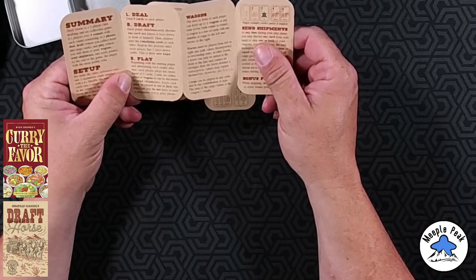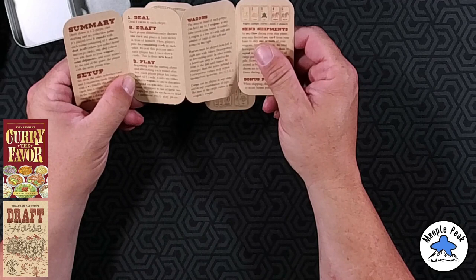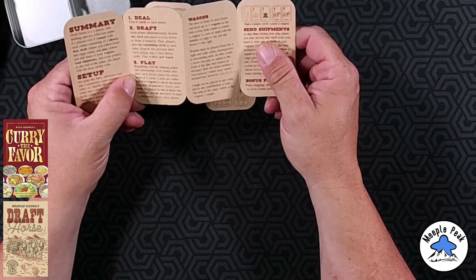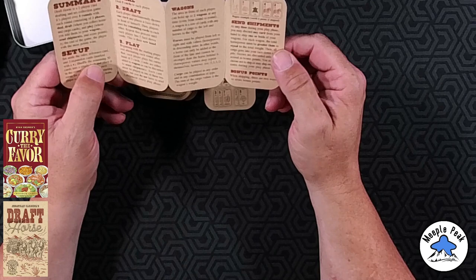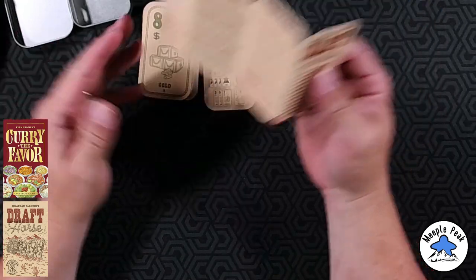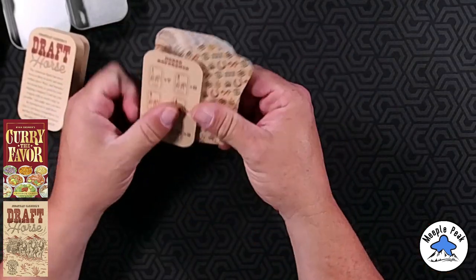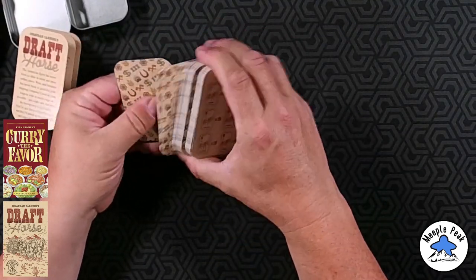Steel five cards. Draft: each player simultaneously chooses one card and places it face down in front of themselves, then players pass the remaining cards to each other. Repeat this process until each player has five face-down cards — this is their new hand. Play: wagons, send shipments, bonus points. Straightforward, good cards, nice rulebook, quick reference sheet. Only one reference sheet — with a two-player game you only need one, that's nice.